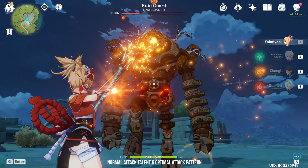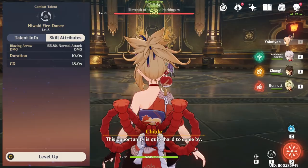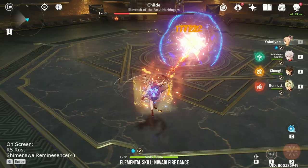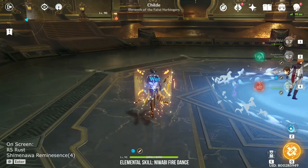Although Yoimiya has a unique charge attack, it isn't as strong as Ganyu's damage scaling that makes it her defining characteristic. Next is Yoimiya's elemental skill, Niwabi Fire Dance. A large majority of her kit revolves around this elemental skill that converts her normal attacks into pyro attacks. At the same time, the damage of her normal attacks is also increased by a certain percentage, depending on your talent level.